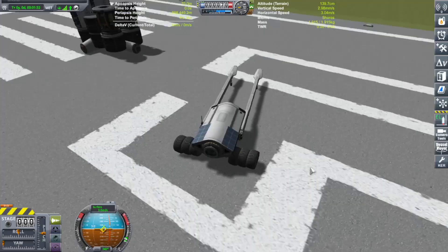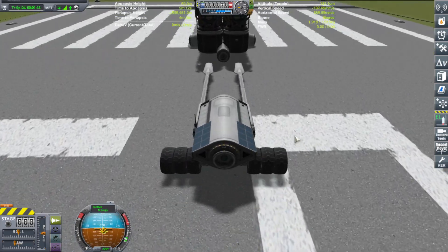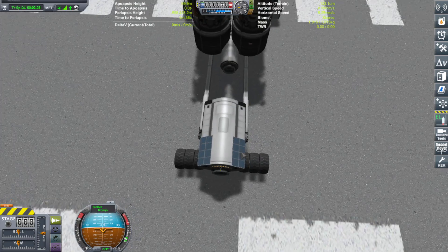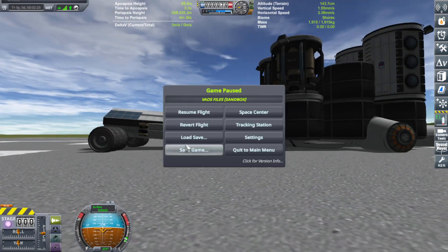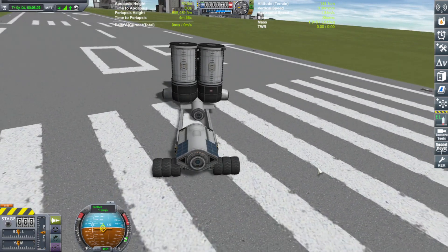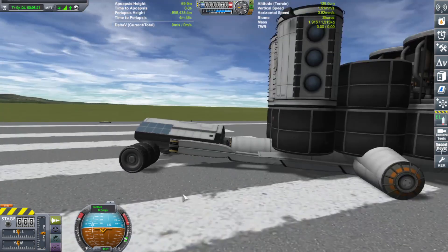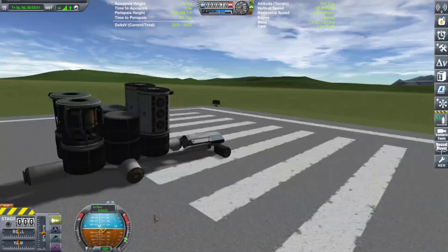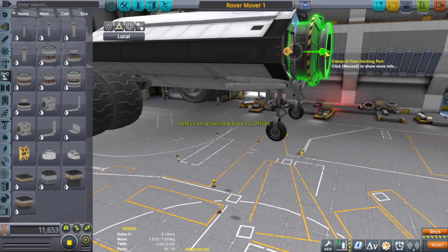This is going to be a real quick slap-together video. I'm just working on some colony buildings as well as some colony vehicles such as, but not limited to, the Rover Mover — or that's the best name I can come up with right now. It acts like a forklift and moves the colony buildings into place. There'll be some sort of factory that'll start pumping out buildings and then we'll put them together on Duna.